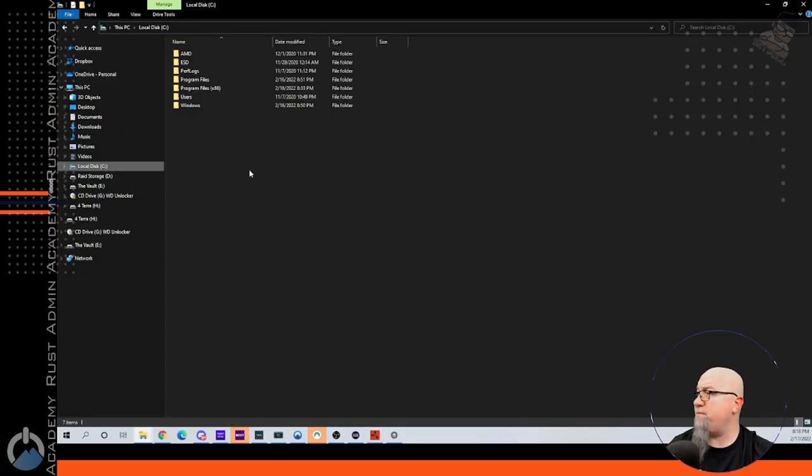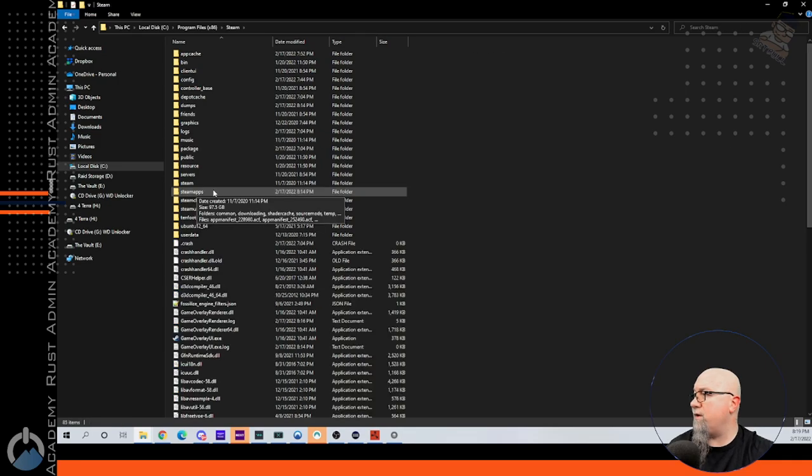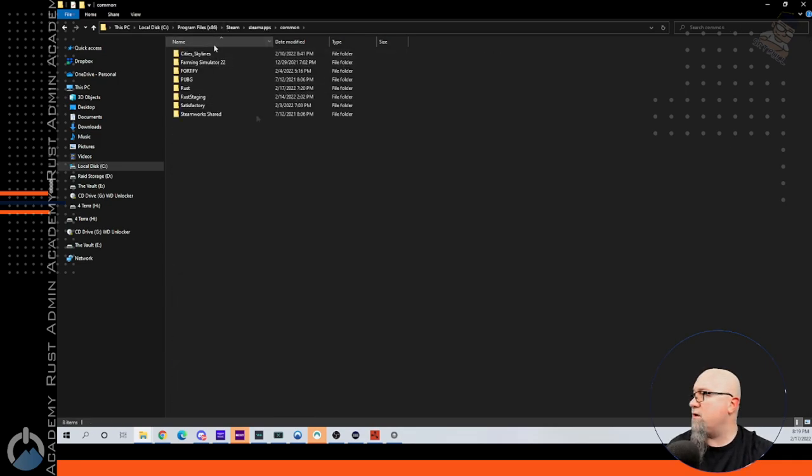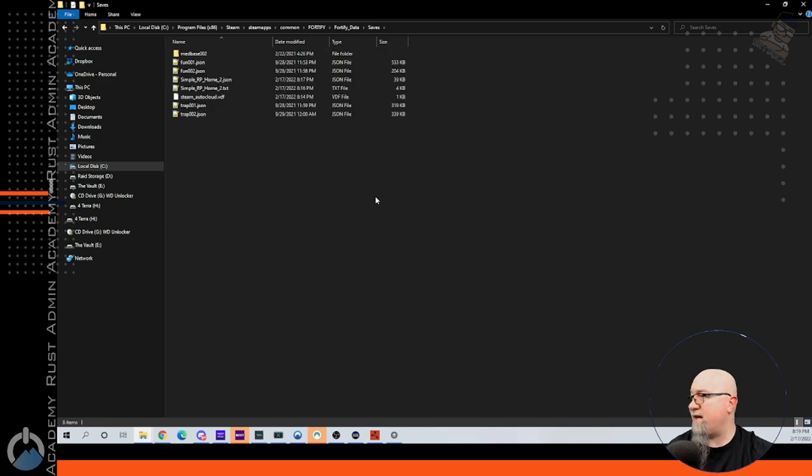You're going to navigate from wherever Fortify is running on your computer into Program Files (x86), scroll down to Steam, go into SteamApps, Common, Fortify, then Fortify Data, and then Saves. This is where Fortify is going to save that .json that you just created. So now you're going to ask yourself, where do I put this file in my server so that it can be used?